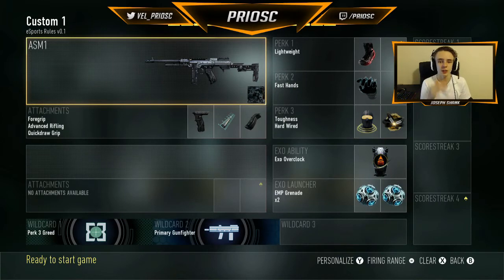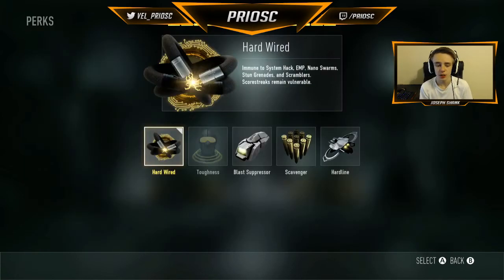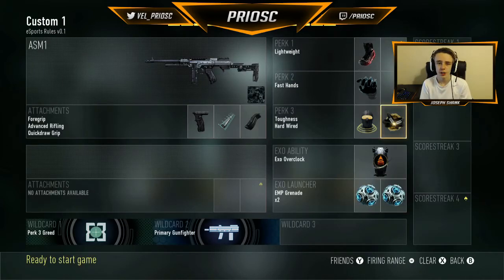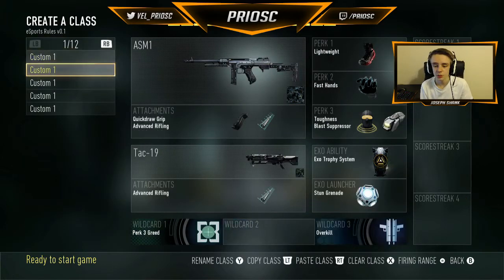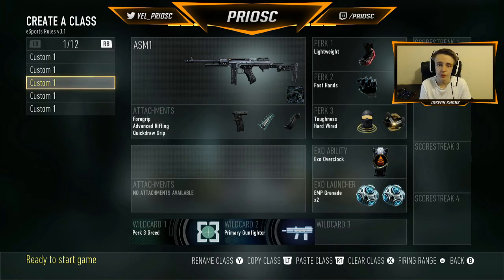This next class is the class that I use most of the time for uplink. Instead of blast suppressor, I'm going to run hardwire. What hardwire does — it's essentially systematic EMP immunity — really the only reason I use it. It makes you immune to EMP and stun grenades. When you're carrying the ball in uplink, you want to make sure that you're immune to all stun grenades and EMPs so you can make sure you're not stunned and you can still jump in and get the 2-point play. I recommend this class for uplink, though going back and forth is also useful since not having blast suppressor in Advanced Warfare is really hard given the map movement.